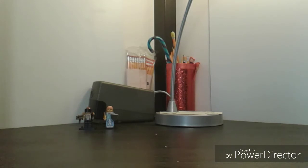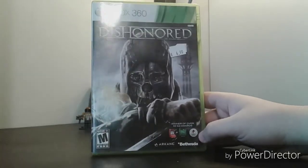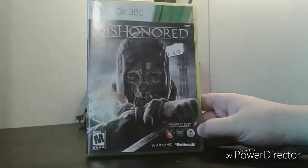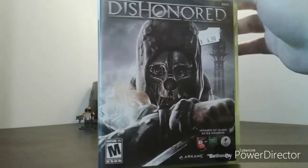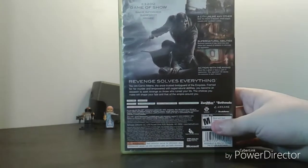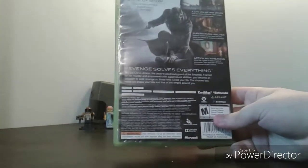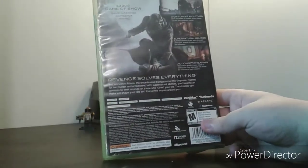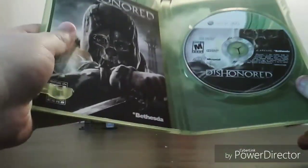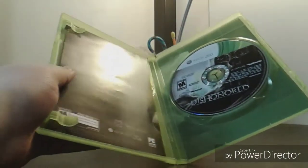The last Xbox 360 game from Core Gaming is Dishonored. I've kind of wanted to get more Bethesda games, so I went with Dishonored. I like stealth games, even though I'm not the best at them. Spine looks cool, and the back says 'Revenge solves everything' — it solves your marriage, financial troubles, relationships with friends and family. Inside is the disc with artwork on the back, and the manual with an ad for Doom 3 BFG Edition.